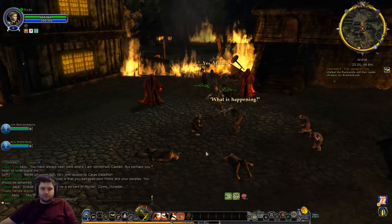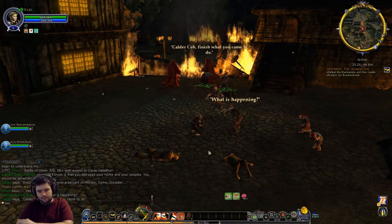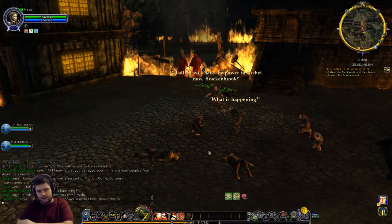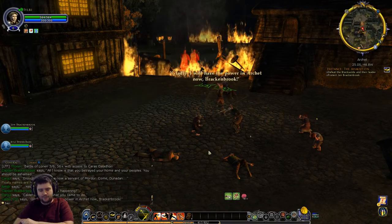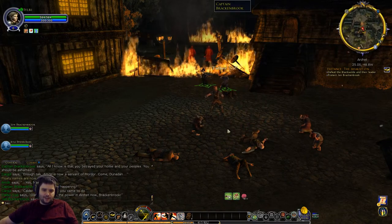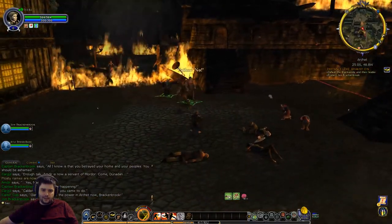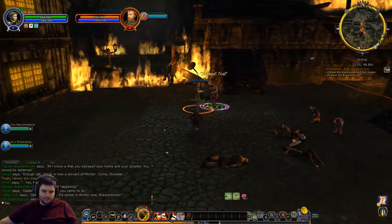The villain says: 'Amdir is now a servant of Mordor - come, Lúnadan, bless master!' Amdir has been enthralled by the Nazgûl. Here's a good point - where did Aragorn go? He was here with Amdir a little while ago. I don't know if he gave an explanation that he was going off somewhere or not.